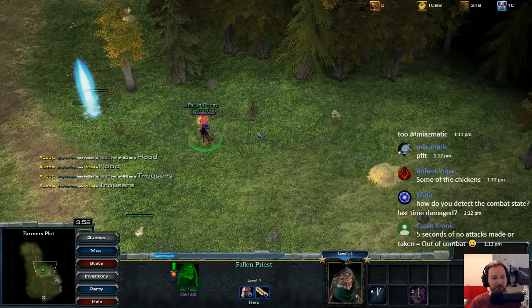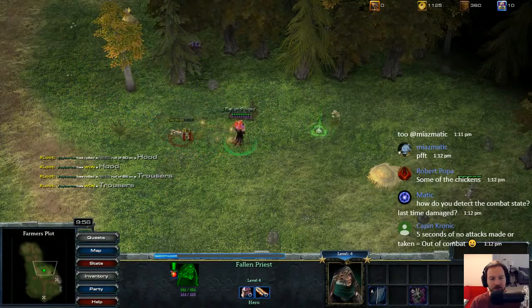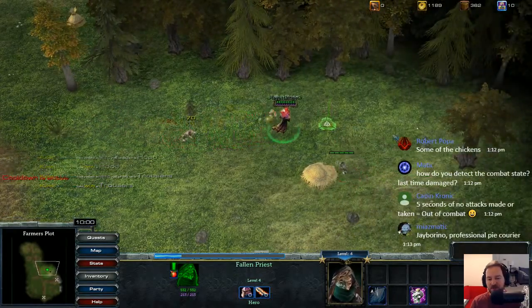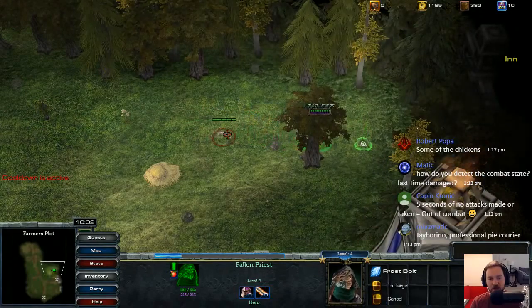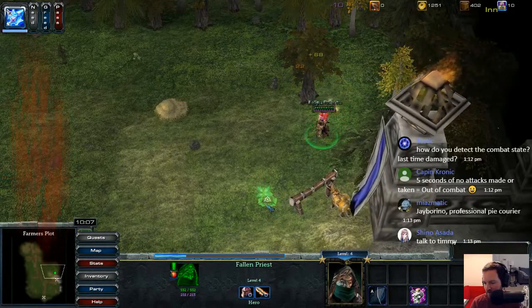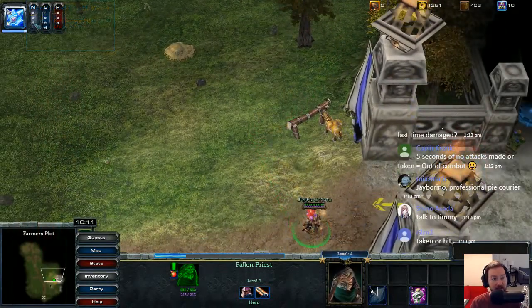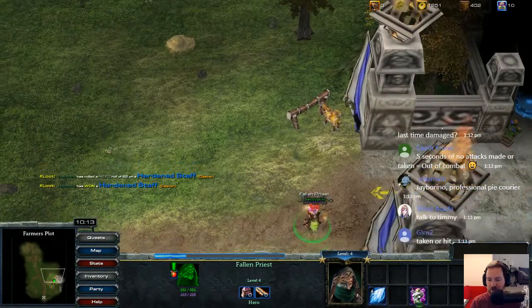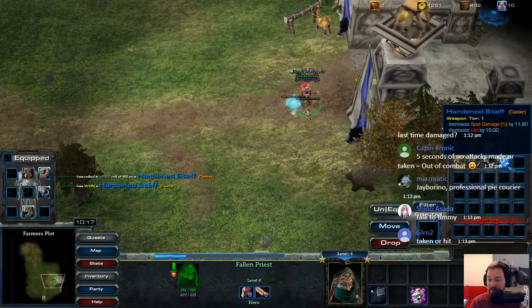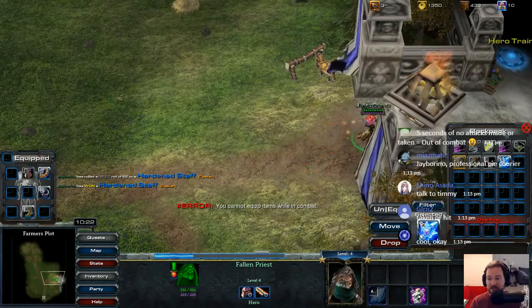So the need-greed system is something pretty common in most MMOs, at least. When you're playing with other people, it's just a system to help roll for loot. Yes, master. My fate is sealed. So once again I have to check my inventory. A lot of items dropping here — a lot. Let's just go into the town. There we go — Worlds and Keep.